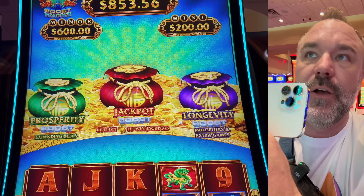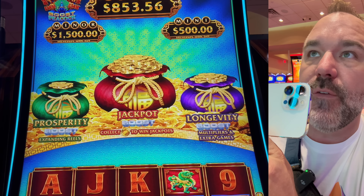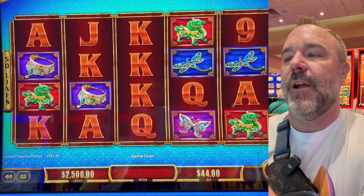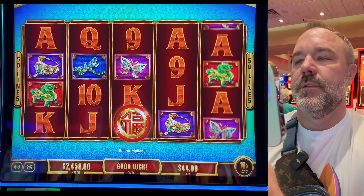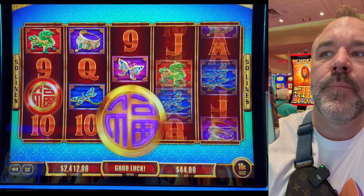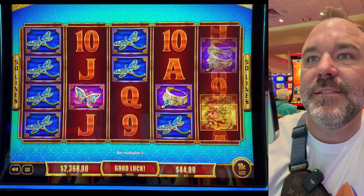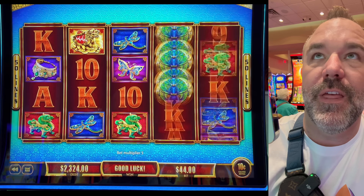$2,500 in the machine and we go $44 a spin. I'm going to show you on top here — $880, $1,760, $2,640, $44. So we're getting up there. We want to add some more gems to that, or get them both to go together. Start spinning, make the noise, open up, do your thing.